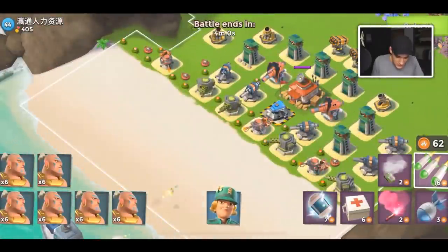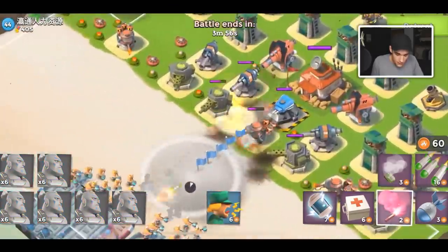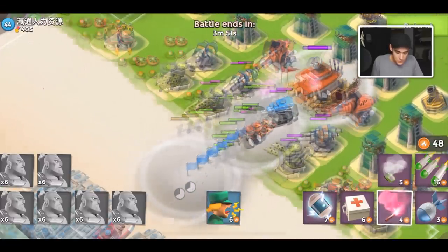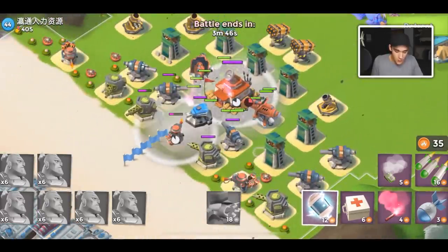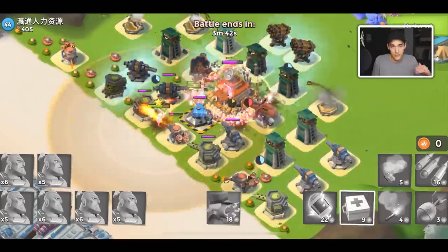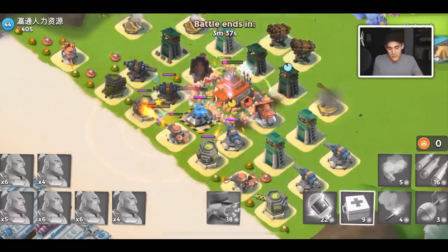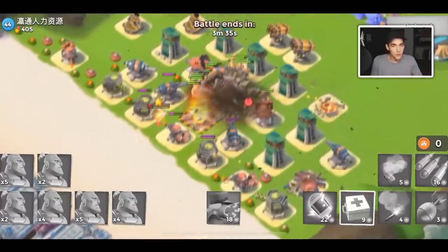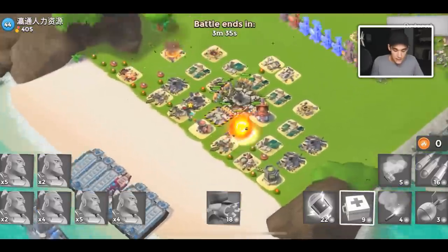The first thing to upgrade after you hit the next headquarter level is definitely gonna be your sculptor. When you upgrade your sculptor it allows you to get an extra statue spot. That is the reason people should be maxing out their sculptor and keeping their headquarter level upgraded as soon as they can. So as soon as I hit level 41, I'm upgrading my headquarters no matter what — that's my first upgrade.